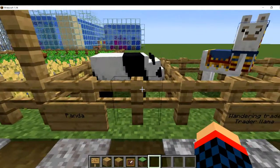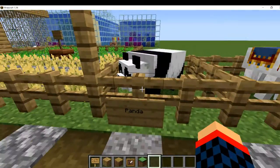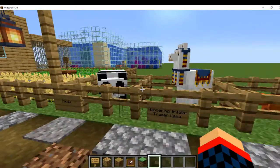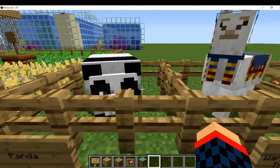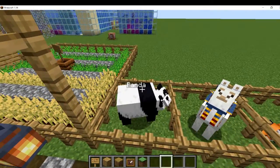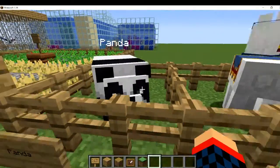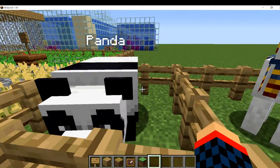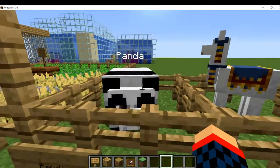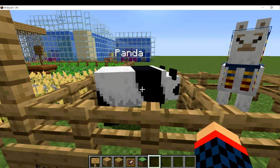Now on to the peaceful mobs. We have the panda, which spawns in jungle biomes along with bamboo. Pandas roll around, can be angry, and they sneeze. Some of them can be a brown variant — just like in real life. They really put a lot of effort into this mob, and it's definitely not forgettable like the polar bear in 1.10, which was a pretty forgettable mob.